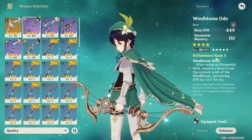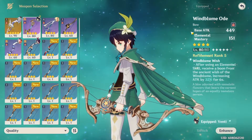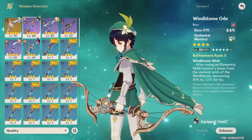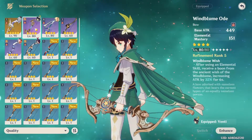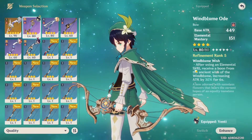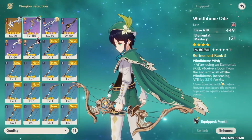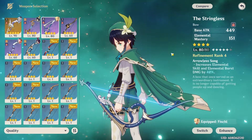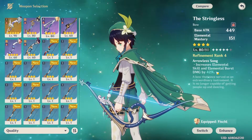Let's go over the weapon stats real quick. The Windbloom Ode at level 80 has a base attack of 449, and the secondary stat is an Elemental Mastery of 151 — exactly the same as the Stringless. Their passives are pretty different though. For the Windbloom Ode, you need to use your Elemental Skill to get a 32% increase in attack for 6 seconds. For the Stringless at Refinement 4, it increases your Elemental Skill and Elemental Burst damage by 42%.